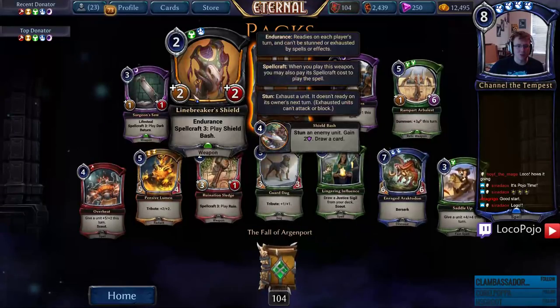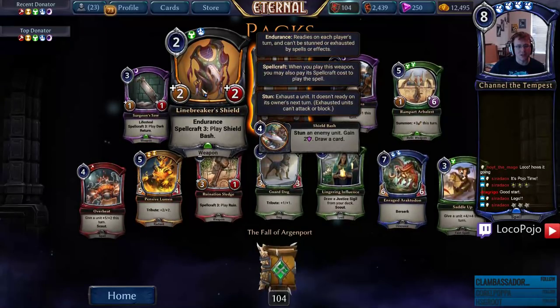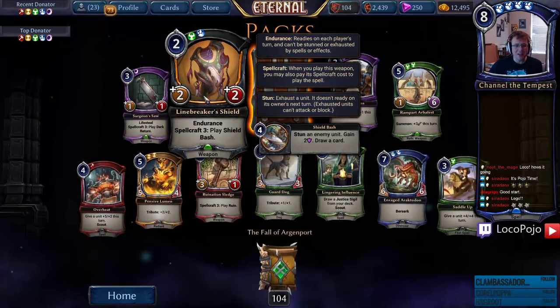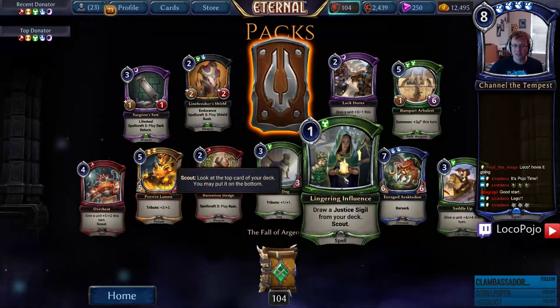Surgeon Saw is kind of an interesting dark return thing. Line Breaker Shield plays Shield Bash — that's really thematically appropriate, and that is a lot better than Shield Bash. Two-two Endurance — are you kidding me? That card is actually just a good uncommon.